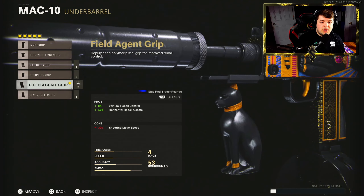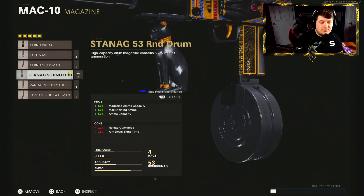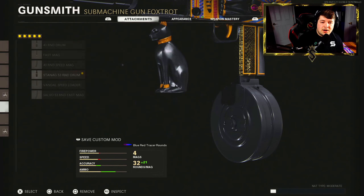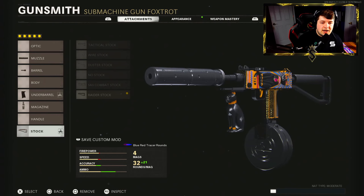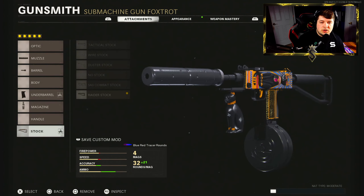Sliding down I have the Field Agent Grip — we get both vertical and horizontal recoil control. For the magazine, the 53 round drum to maximize our ammo capacity without sacrificing too much aim down sight speed. Then the Raider Stock to finish off the build, giving 30% added to our sprint-to-fire time and 10% added to our aim walking movement speed.